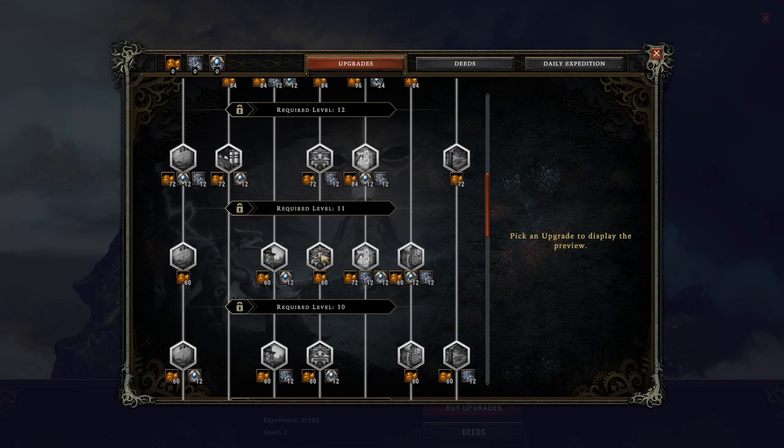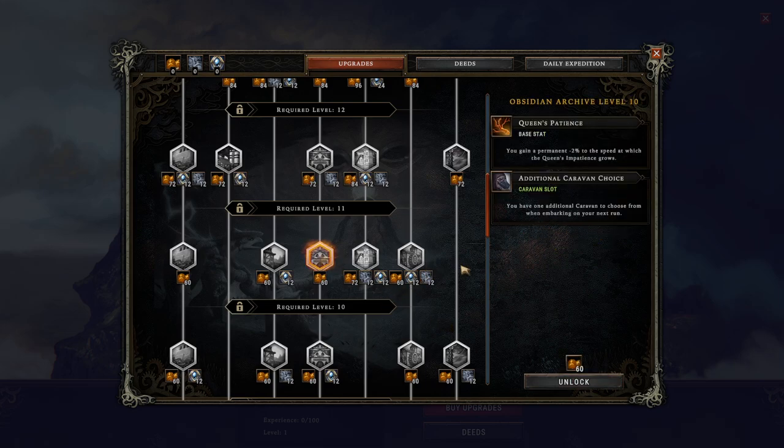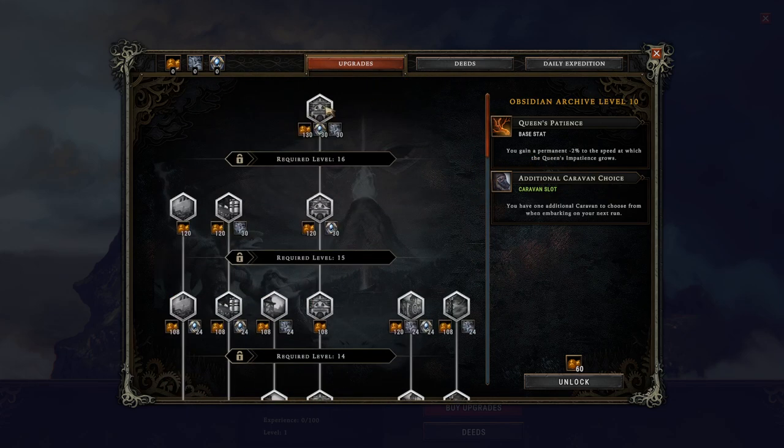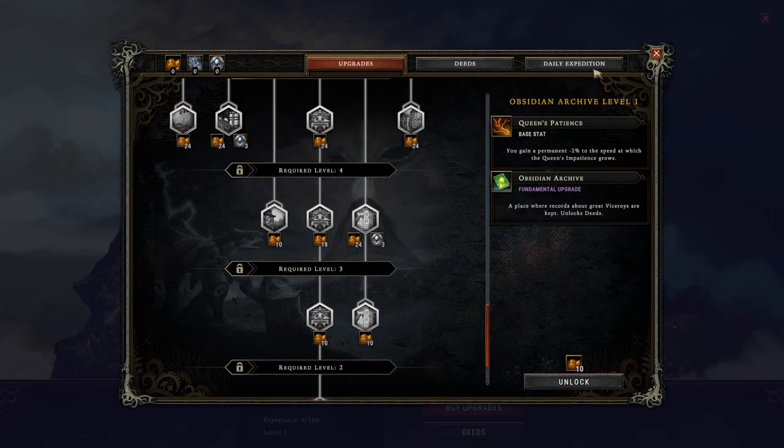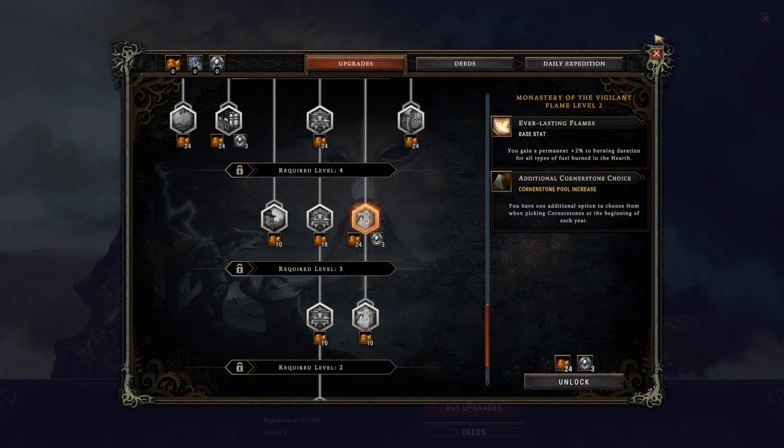There's all of these meta upgrades. For example, you get an extra choice at the caravan — that'll make sense when we get into it. The final upgrade gives you plus 30 seconds of time after reaching maximum impatience to try and save your settlement. The beginning thing here is the obsidian archives, which gives you deeds. Deeds, I think, are challenges which you can do to unlock new stuff. There's also a daily challenge — that's what I'm assuming daily expedition is, but you have to unlock it somewhere in here.